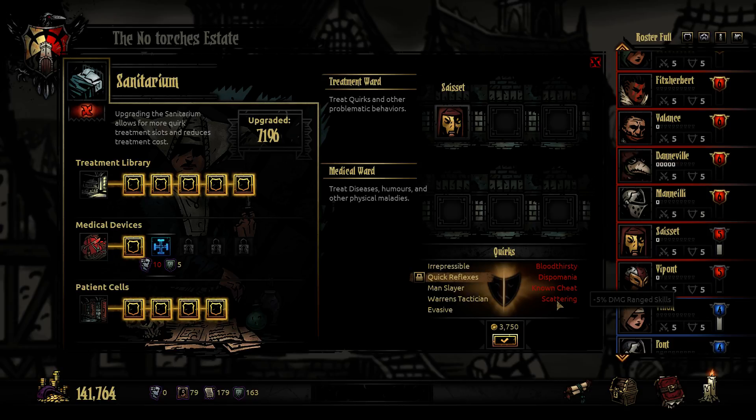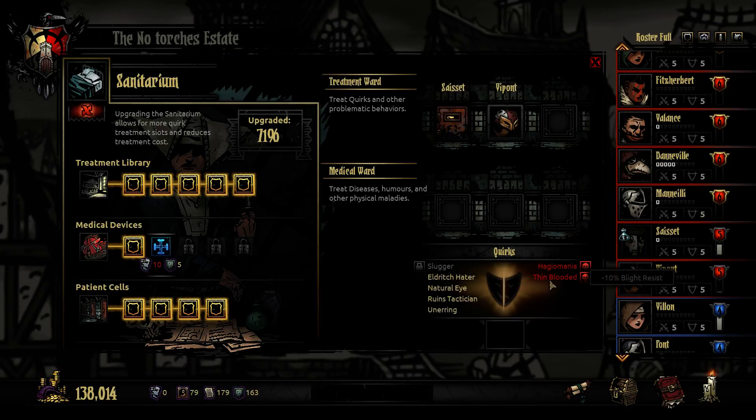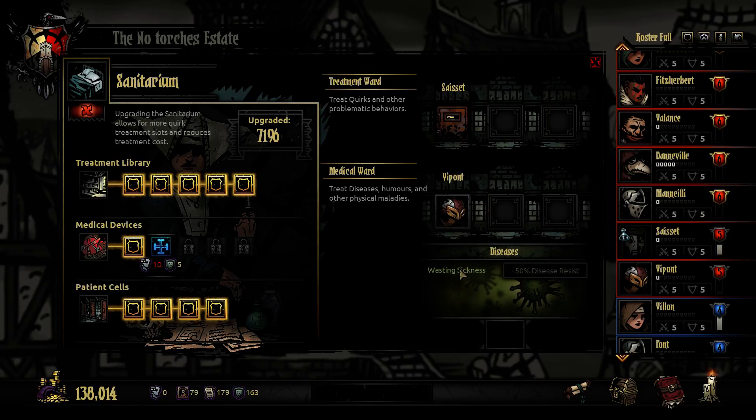Lowering damage for ranged skills doesn't really matter, let's just remove that one. Repont, what do you have? Extra range skills, damage from ranged skills - let's remove the wasting sickness.